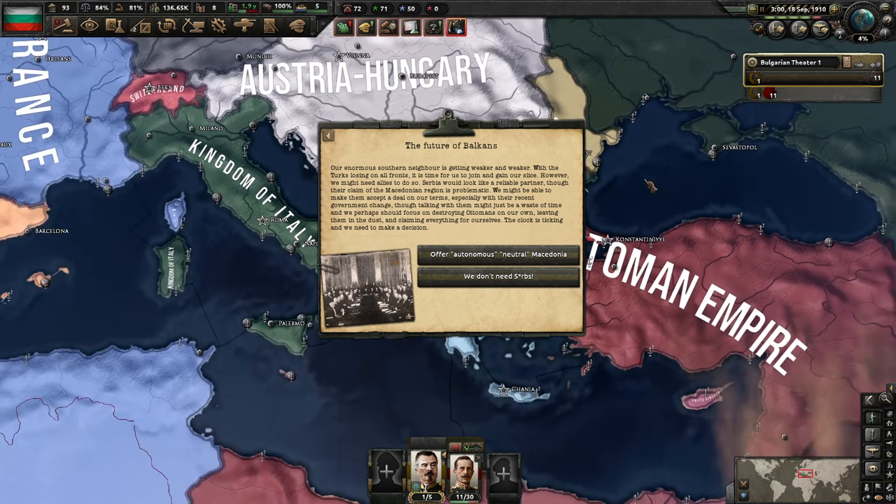Okay, the future of the Balkans. Our normal southern neighbor is getting weaker and weaker. With the Turks losing on all fronts, it's time for us to join and gain our slice. However, we need allies to do so. Serbia would look like a reliable partner, though their claims in the Macedonian region are problematic. We might be able to make them accept a deal on our terms, especially with their recent government change. Though perhaps we should just focus on destroying the Ottomans on our own, leaving them in the dust and claiming everything for ourselves. The clock is ticking and we need to make a decision.